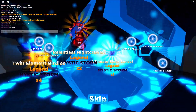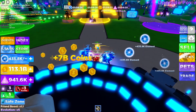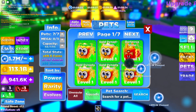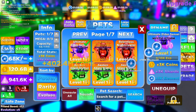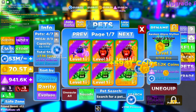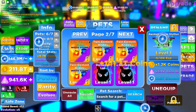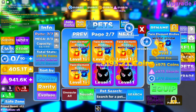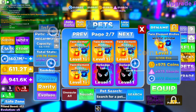Look at how cool that is — they're opening right now. We got the Twin Elements and they're all Legends guys, look at that. Let's go to our pets and equip the best by power. Unequip all — we have to equip the elder one, that one, that one, that one, and that one. Look at how OP they are. We can get those — we're seven out of seven right now, but that's fine.